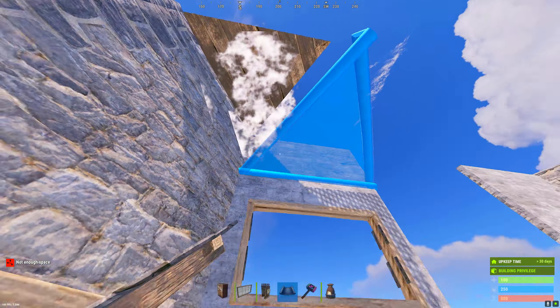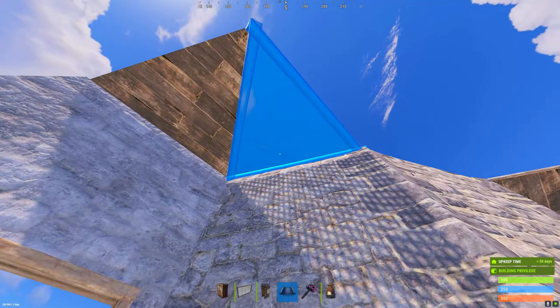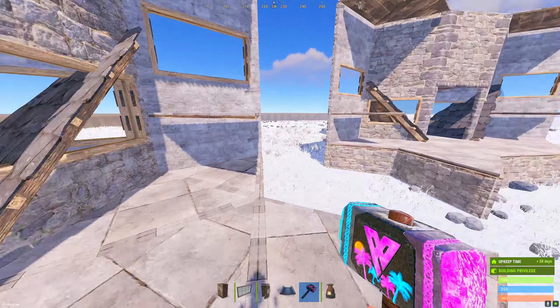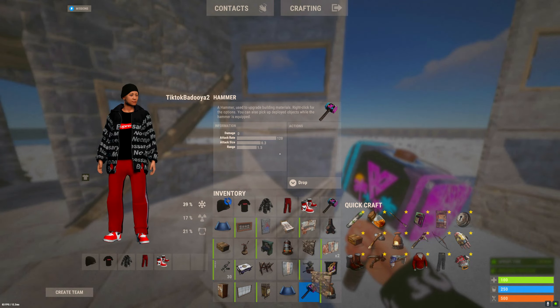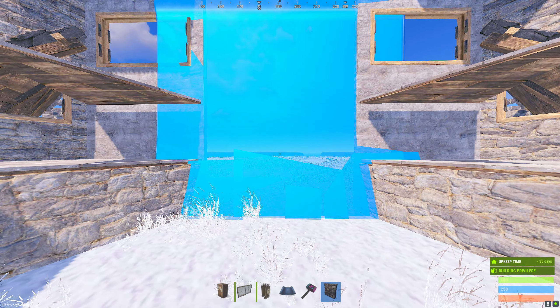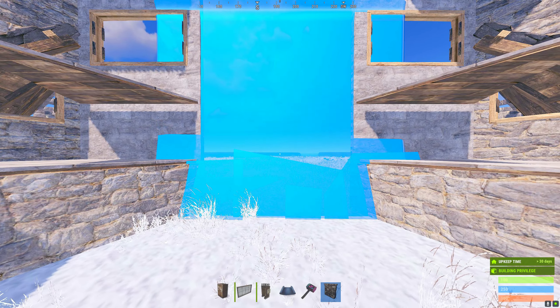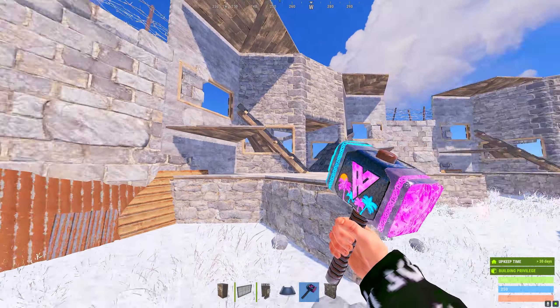We're gonna go ahead and jump up here, place two more triangles which we're gonna use later for our barricades. Come over here, we're going to grab a stone wall so we can close in our China wall. We're gonna place it so that it is even on both sides of the window frames - as you can see it's almost to the middle of them, just like that. And now you're done with your China wall.